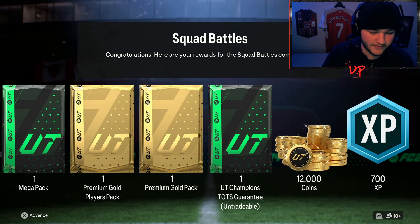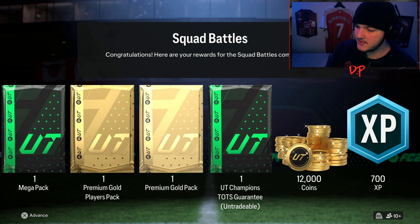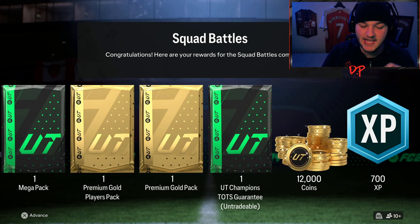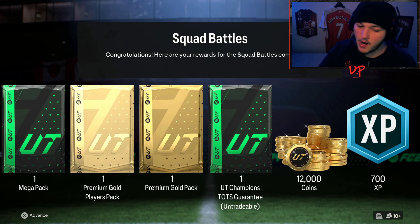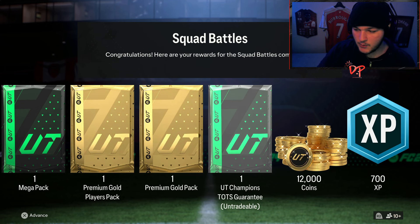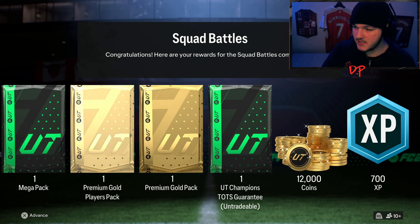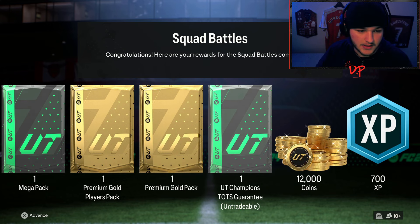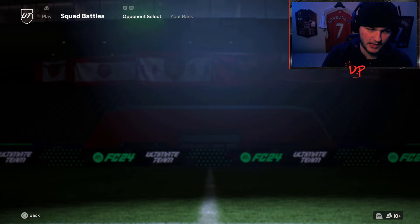For Elite 3 you get a mega pack, a premium gold — so a 35k and 25k pack — a 7.5k pack, 12,000 coins, and 700 XP. But you're noticing I have not mentioned one particular pack: a one Ultimate Team Champions TOTS guarantee. I assume that means any TOTS player; we'll have to open it and see. It doesn't say much more in the description. I know Elite 1 gave a guaranteed TOTS Live player.